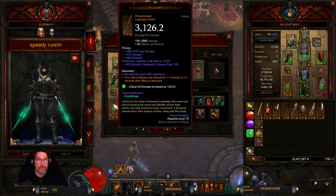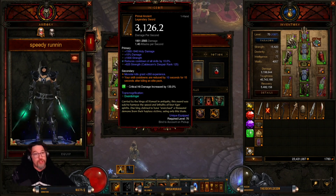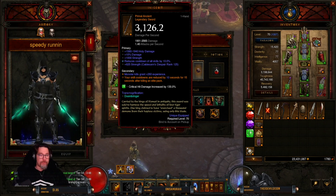For the weapons, you go with In-Geom for the speed build. With In-Geom, if you kill an elite — blue, yellow — or kill a yellow and hold its minions, you'll proc In-Geom and be set to go. On In-Geom you want maxed-out damage, your main stat strength, and reduces cooldowns of all skills by 10%.